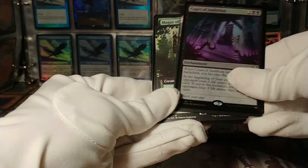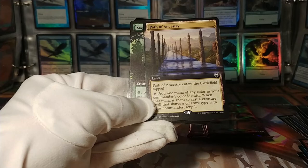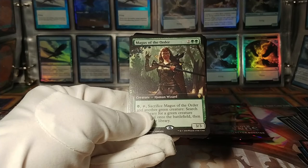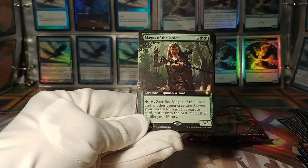Full-art Path of Ancestry: enters tapped, add a mana of any color in your commander's color identity, scry 1 if it shares a creature type with your commander. Magus of the Order — it's a natural order on a creature. Sacrifice it and another creature to tutor another green creature right into the battlefield. I mean, it's a powerful effect for sure.